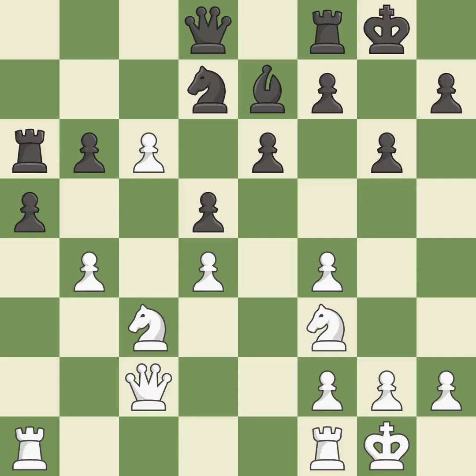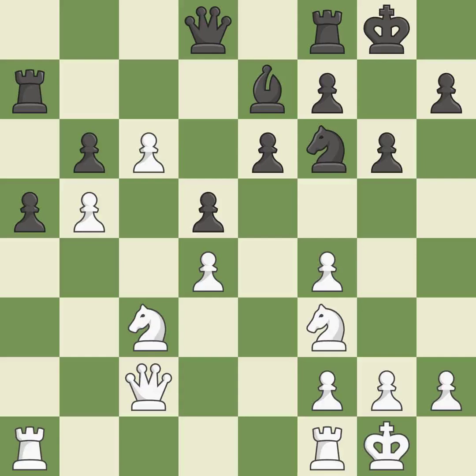This removes a pawn that was threatening to win material — this is the only good move. This threatens to win a knight. This stops the opponent from being able to create a passed pawn — it is a great move. The knight can now control more squares as a result. A pawn kicks the opposing rook, forcing it to move or risk being captured. The rook is now on a square that is more secure. While not a mistake, that is also not the wisest course of action.